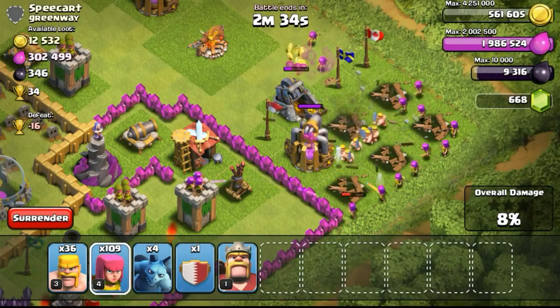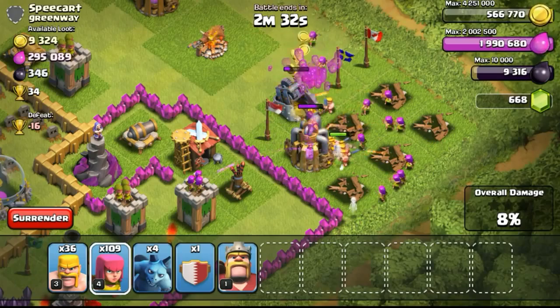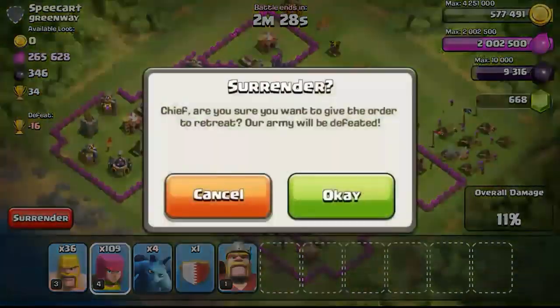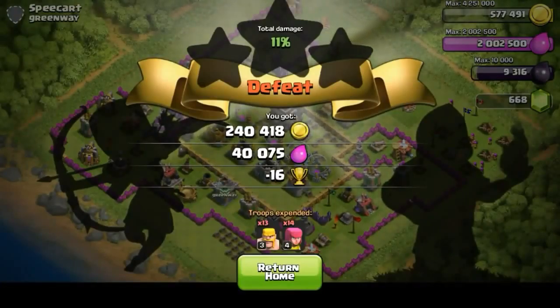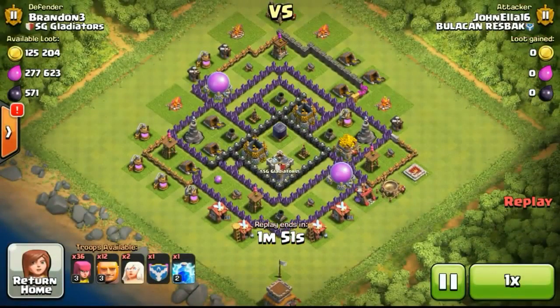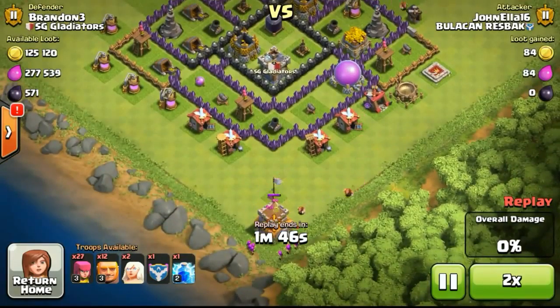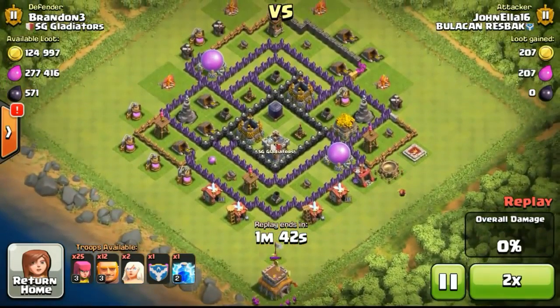This guy was pretty nice to put his gold mines on the outside. Maybe he quit playing Clash, or he decided to put his collectors on the outside to give people the loot. But he's putting his elixir collectors on the inside — so maybe he wanted to train some troops to donate to his clanmates or whatsoever.